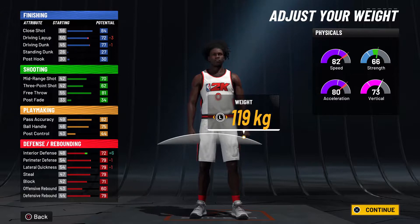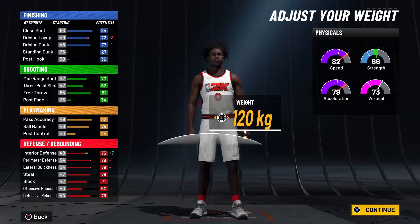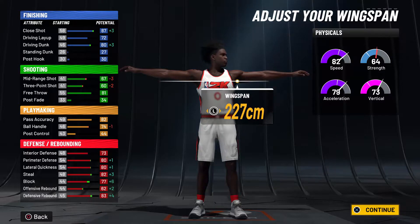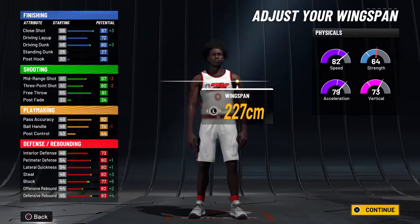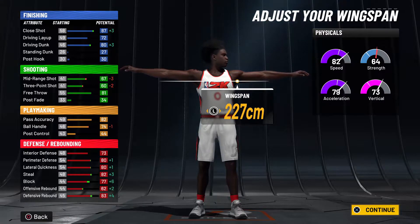You can honestly jack up the weight — the speed differential is not a big difference, it's about 5, which is a lot, but if you're really concerned about guarding people in the paint this is really good too. Look at the stats: at 99 you get a lot of your defensive stats in the 80s, you still get a good ball handle — above 75. You really only need a 70 to 75 ball handle; 80 doesn't do much right now.